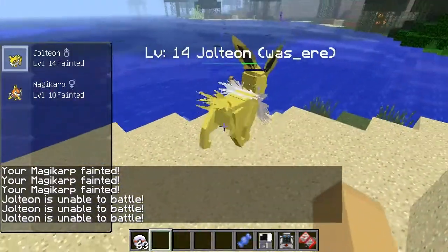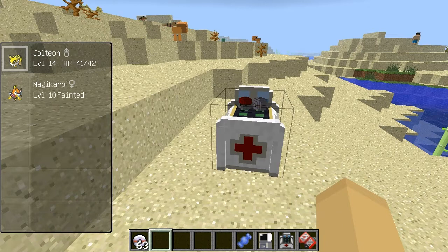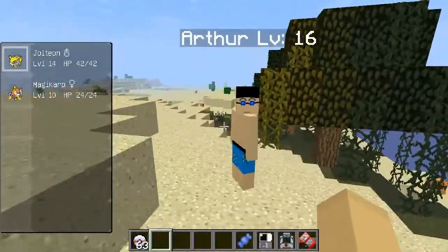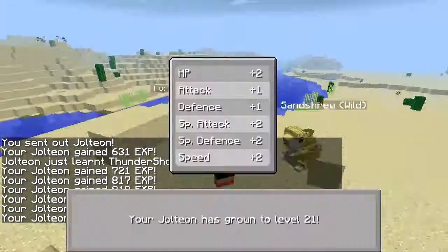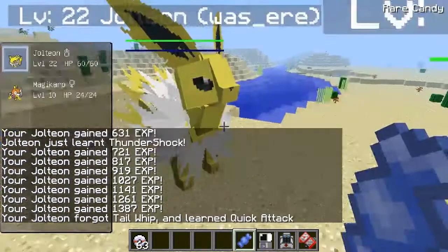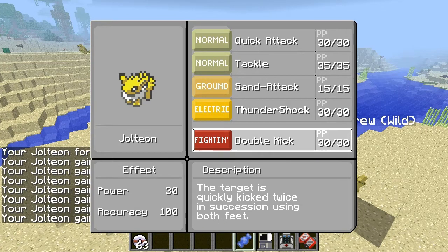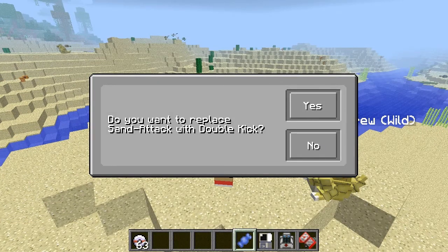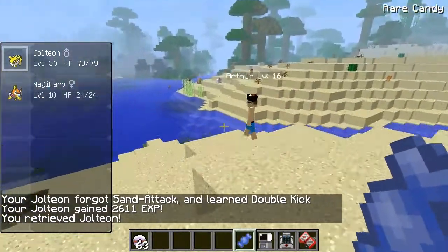It also shows the owner's name on the Pokemon — so if a friend named Jake owned it, you'd see his name there. Over there I can see a trainer. Trainers are very cool. He's level 16, so I'm going to level up a bit more — to about level 25 — before I battle him. I'm learning Quick Attack now. If I want to learn a move, I click it with the left mouse button and it asks if I want to replace Sand Attack with Double Kick. Yes!